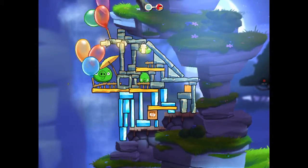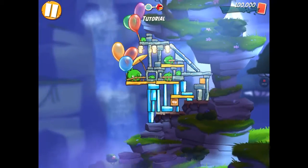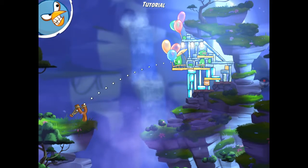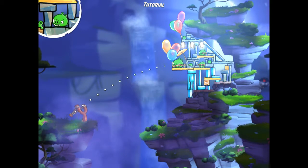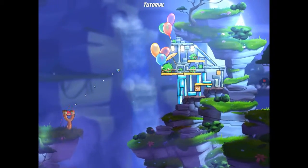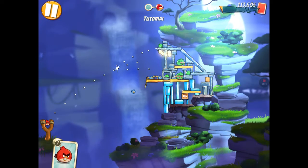Alright, here we go. That's a pretty big structure — I guess that's like a party balloons place. Anyway, let's do this. Let's get the blue bird. This time I need to use the power. I'm going to go straight at that balloon. Are you ready? Here we go — use the power. Not really. That wasn't good.